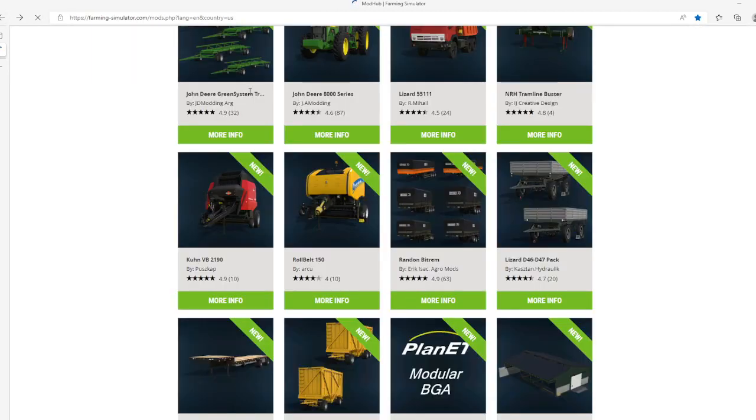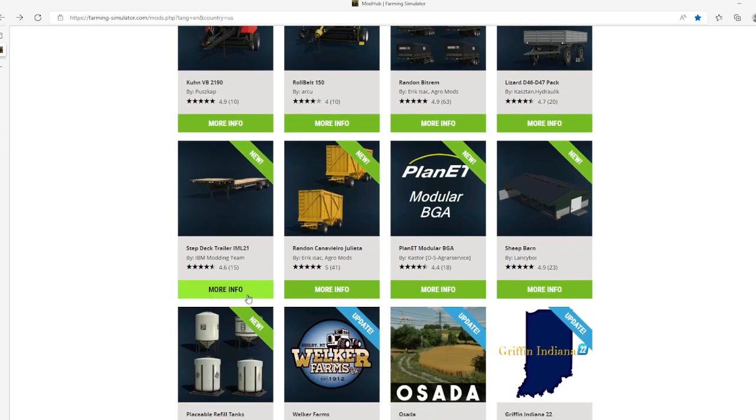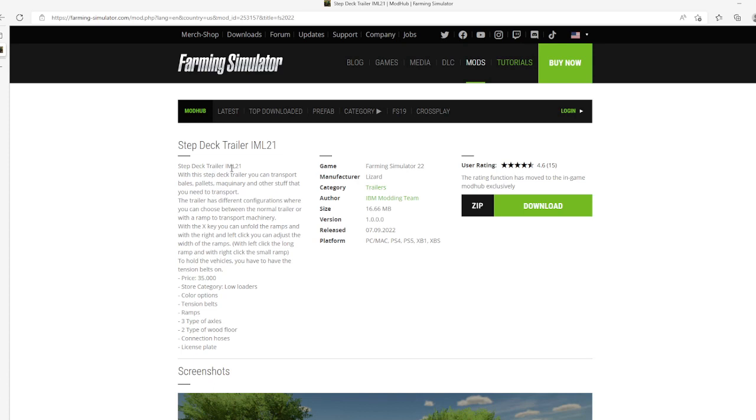Then we have the Step Deck Trailer IML-21 by IBM Monty, rated 4.6 stars with 15 user ratings. With the Step Deck Trailer you can transport bales, tiles, machinery, and other items. The trailer has different configurations where you can choose between a normal setup or with a ramp to transport machinery. With the X key you can unfold the ramps, and with right and left you can adjust the width of the ramps. With right-click, the long ramp, and with right-click, the small ramp. To hold diesel vehicles, you need the tension belt on. Price is $35,000.